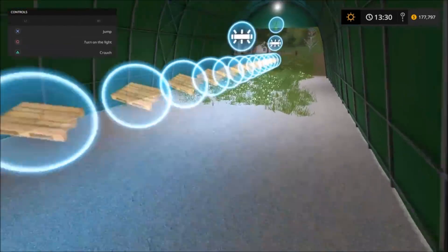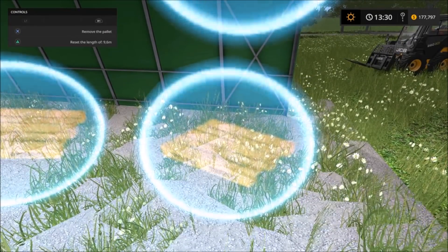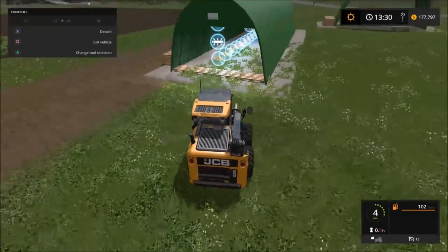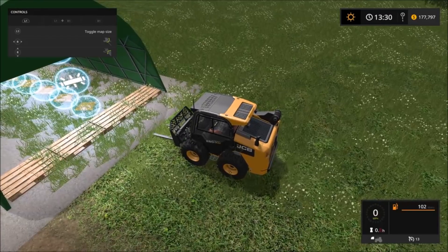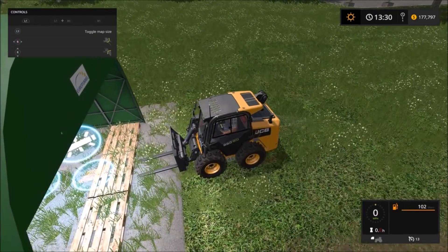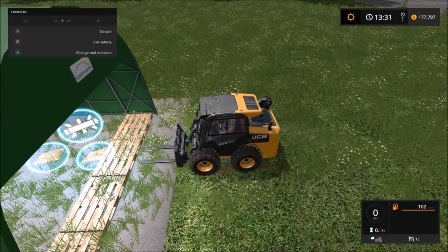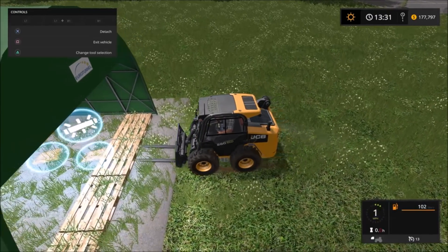To put a pallet on, go to the pallet part, hold R1, and press X — there they go. The thing I'm checking is whether we can actually pick up those pallets. I don't think we can but it's worth the test. Looks like it's just pallets to place and put stuff on.